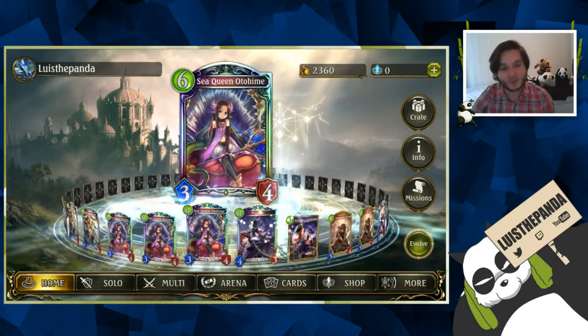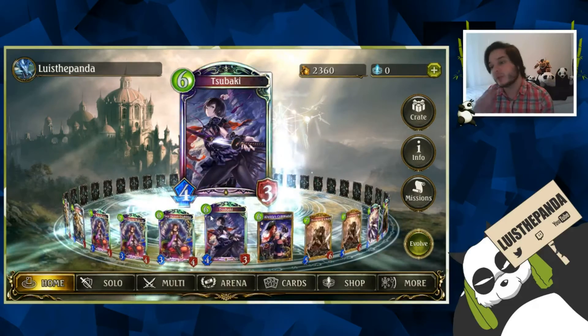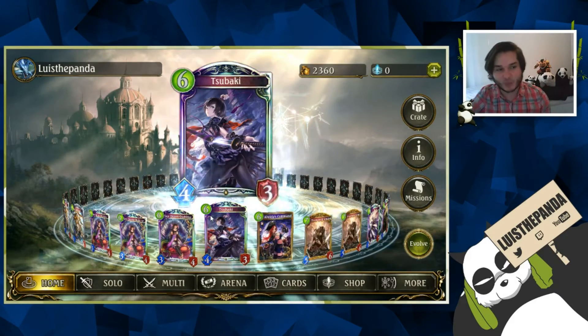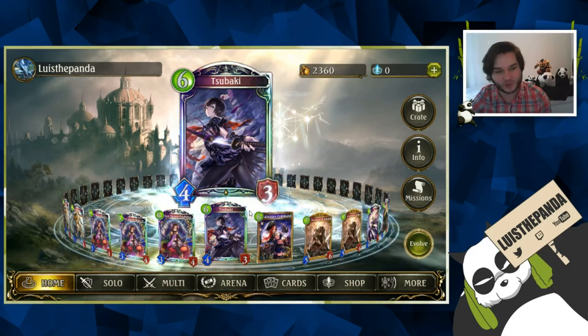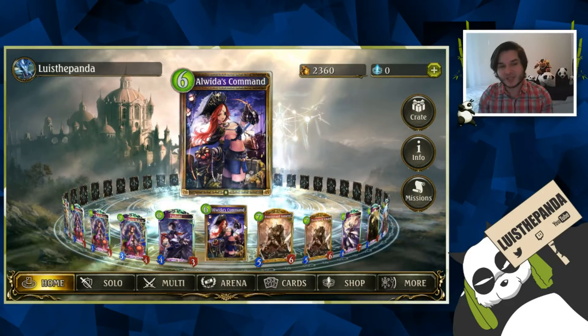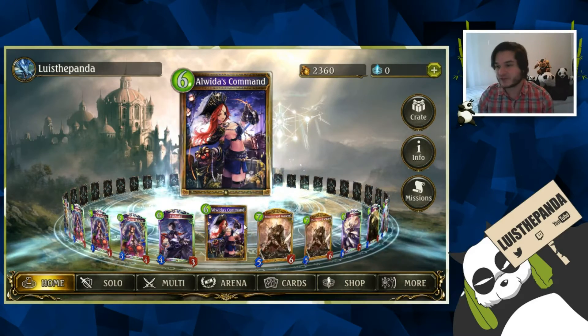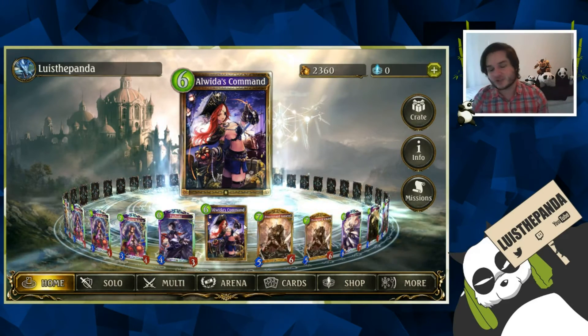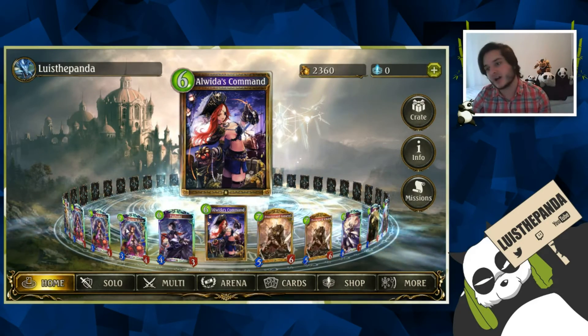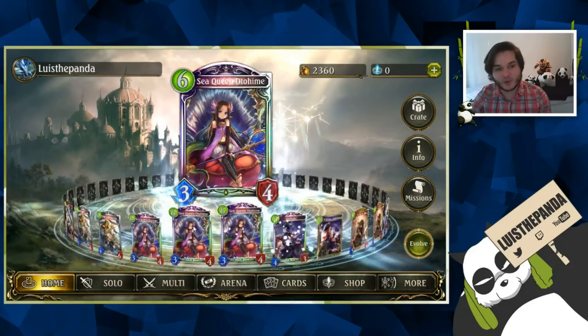We play triple Otohime — because we're sword and control, you've got to play three of them. One Tsubaki as removal; since we already play double Assassin I don't think more Tsubakis are needed, but one is solid. I only play one Awidas — it does give you three burst damage, but the deck is not really face-oriented. Awidas is also solid as a defensive card, pretty good in general.